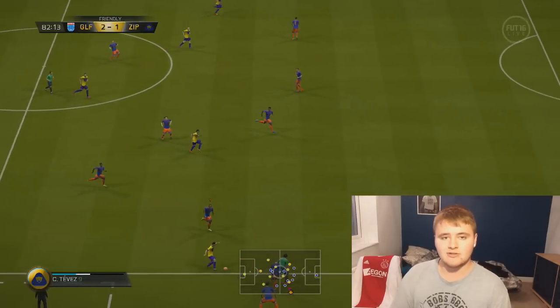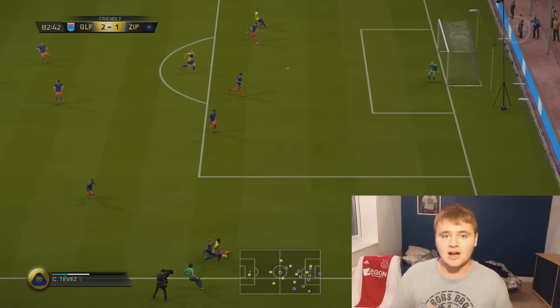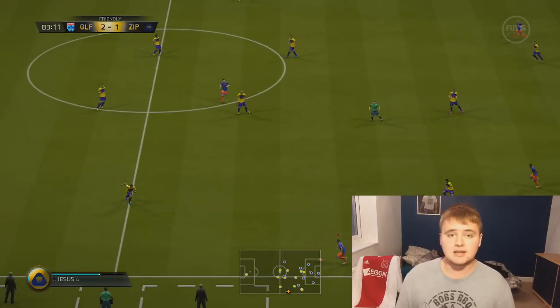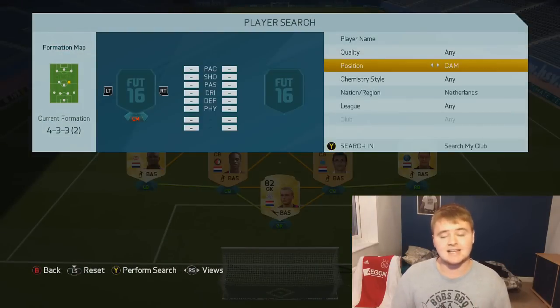The first centre mid is Leroy Fer. He's in that bracket of players that have literally got everything — a little bit of pace, strength, dribbling, good at tackling, good at shooting. He's got the whole package. His worst stat is 70. That is insane.